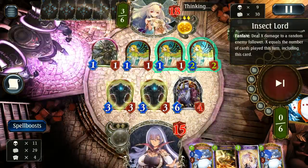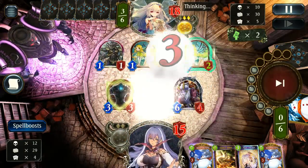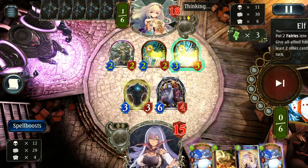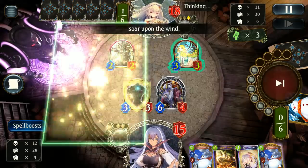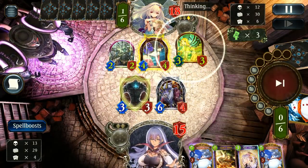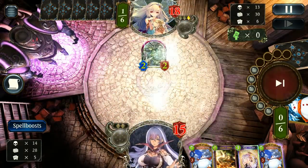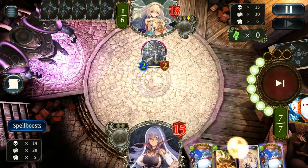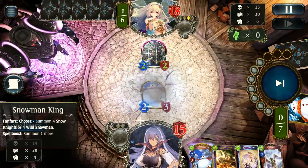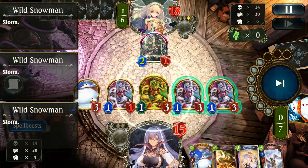The Elf Song presents itself. They do a good job removing everything while setting up a 2/2, but it costs them a lot of removal — which when you're coming up against Snowman next turn isn't what you want. We get to drop our Snowman, getting a bunch of Storms which immediately answer the 2/2 and get a couple of damage to the face. That was a different strategy than going for the wards.